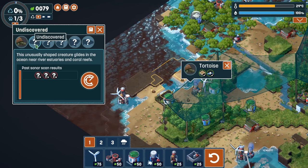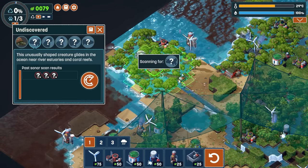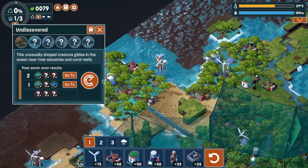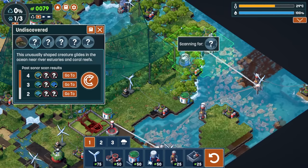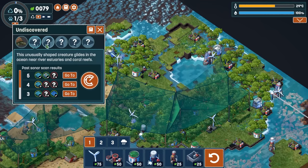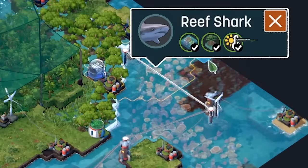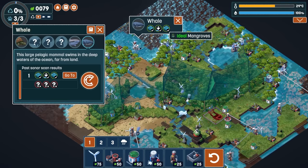Next one: unusually shaped creature glides in the ocean near estuaries and coral reefs. Estuaries, coral reefs — we don't have that saltwater thing... oh wait, yes we do, it's this. In ocean — I don't know what those are. River tiles have to be here. Okay, do I have any estuary area with coral reefs? I never built the coral reefs over there. We have coral reef but we don't have three river tiles — we might have to skip that one. But parrots beneath clear skies. No buildings in range. Hey, I found a reef shark — so that's cool. Mammal in deep waters of the ocean far from land — yeah, there we go, I got whales. So I got three wind conditions.